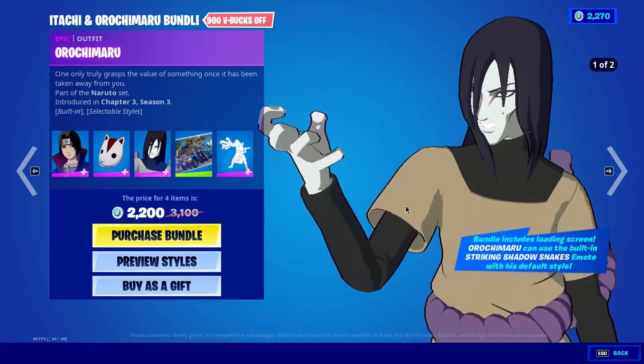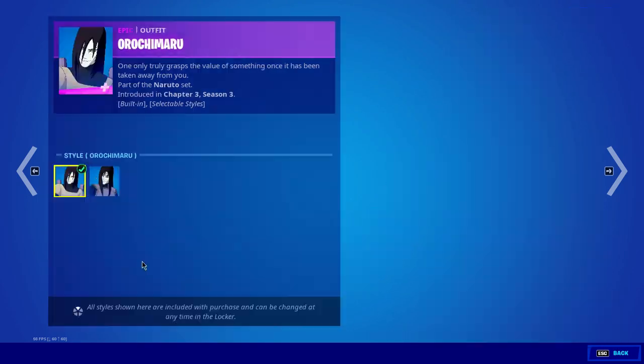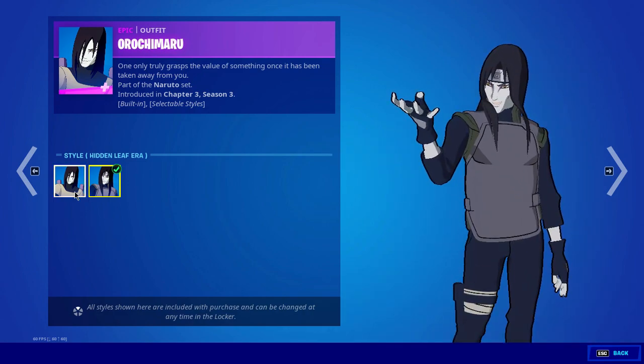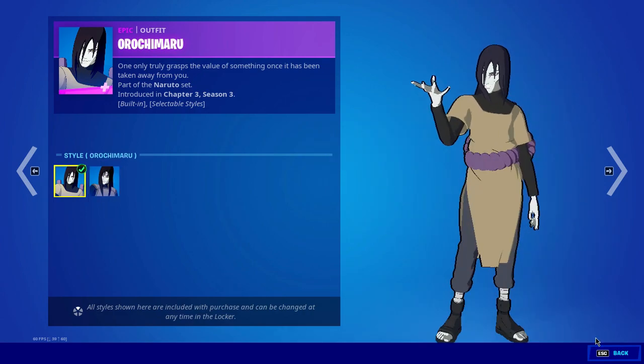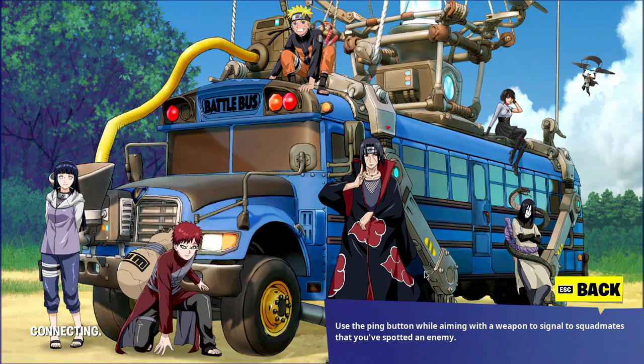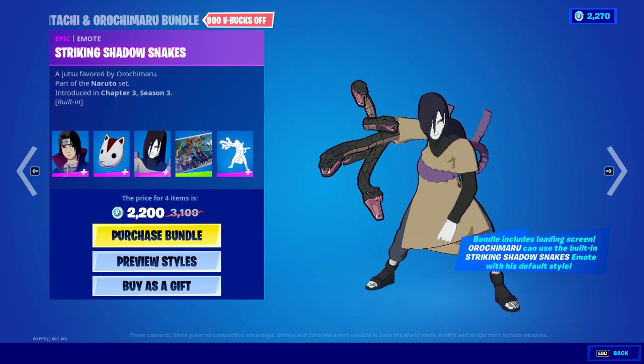Then we have Orochimaru. I really hate this guy in the whole Naruto series. This skin also has two alternate styles: one is the hidden leaf era and the second one is the simple classic Orochimaru style. We have the Island Born Ninja loading screen, which looks cool, and the built-in emote of Orochimaru.